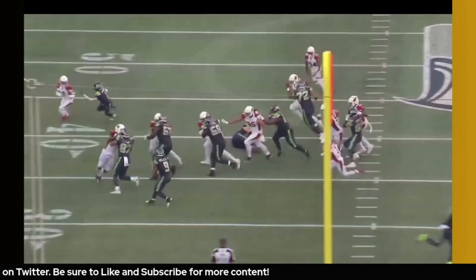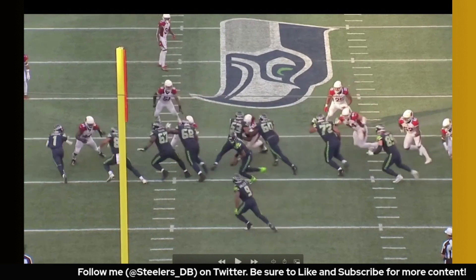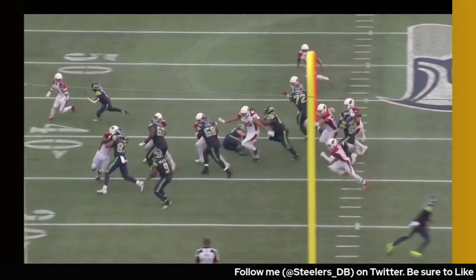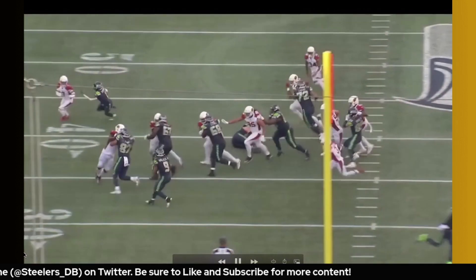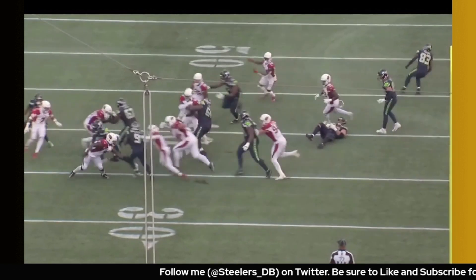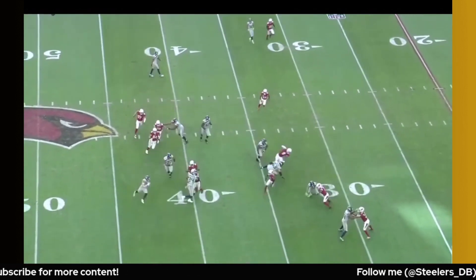This was probably my favorite rep from him in this film room. Seattle's trying to run outside zone with a tight end to his side and a double team coming across. I really like Golden fighting to get his helmet on the outside shoulder — he's the force player, trying to force the back inside. He does a good job locking that tight end out, driving him backwards, and getting his outside arm free. From there, walker has no chance to bounce it outside; he's forced to cut it up and Golden makes the tackle easy on the rest of the defense.